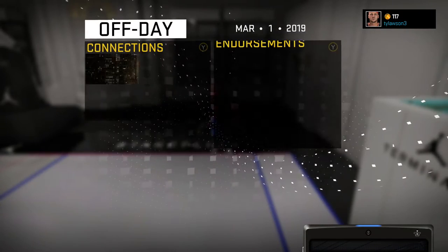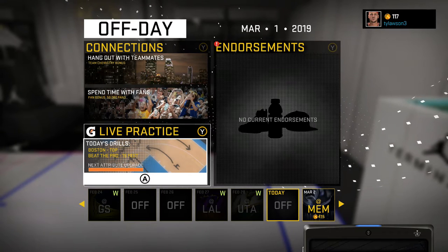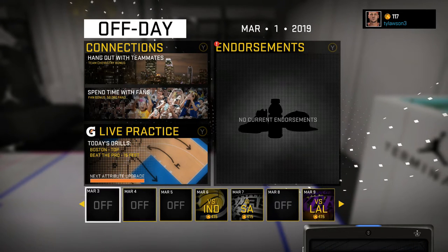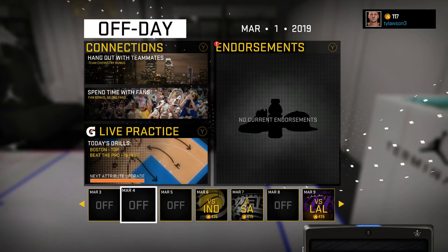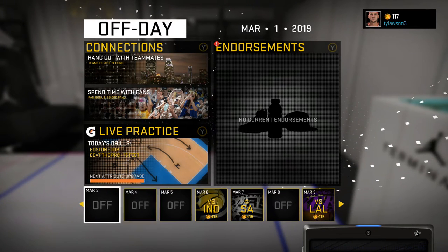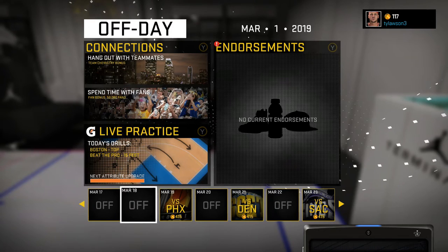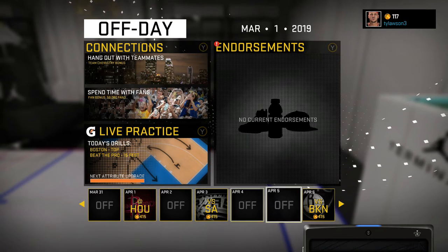Right here, for example — I have an off day right now. If I play a game against Memphis and then scroll over, look: three back-to-back off days. There's four off days in this week, and I'd only have to play one game against San Antonio to foul out. These are the weeks you want to look for. And this week right here — three off days in four games, I don't know if it's worth it. But this back-to-back off day, that's worth it. You got to find the back-to-back or three-in-a-row off days. It's that easy.